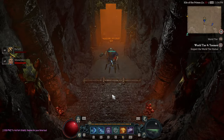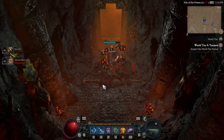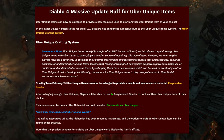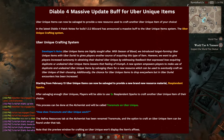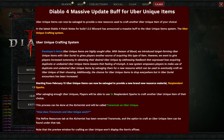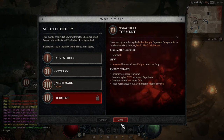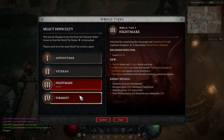In the latest Diablo 4 patch notes for build 1.3.2, Blizzard has announced that a new system is coming to the game — the uber unique crafting system. Starting from February 13th, uber unique items can now be salvaged to provide a brand new resource material: resplendent sparks. After salvaging enough uber uniques, players will be able to use 5 resplendent sparks to craft another uber unique item of their choice. I think you might have to salvage 5 uber uniques to craft one, but we'll see that later.